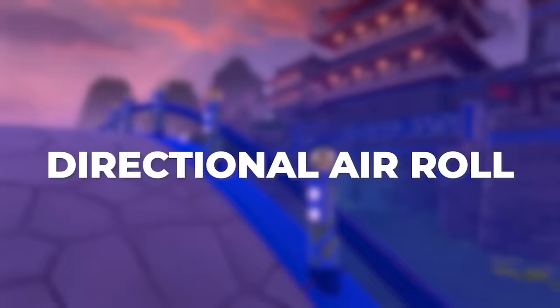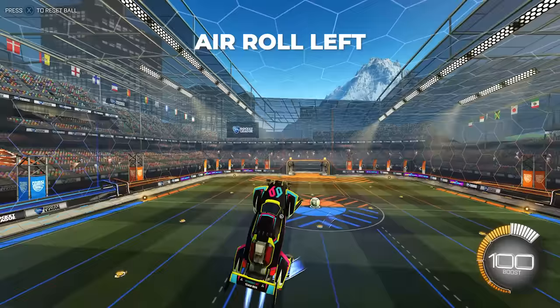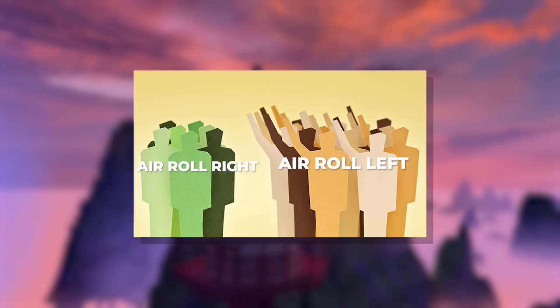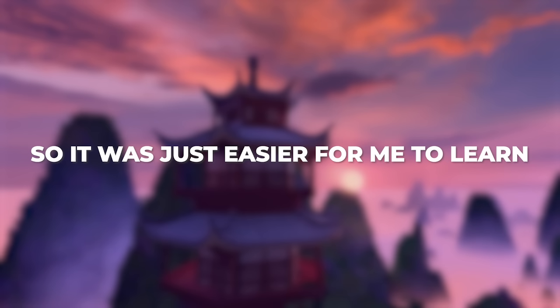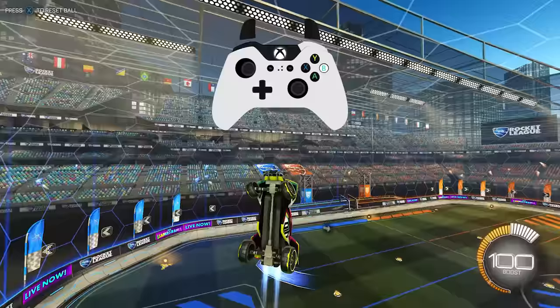Now that we've decided we need both directional airroll and regular airroll, which direction should you choose? Or should you bind both directions as well? Honestly, there's not really much difference between either direction besides preference. I bound airroll left because that was what the majority of players use, so it was easier to learn. If you have both regular airroll and a directional airroll bound, there's really no need to have two directional airrolls — your regular airroll can easily fill in the gaps of the other direction.